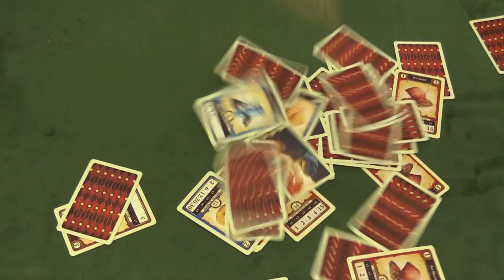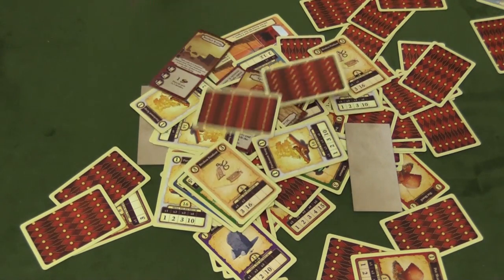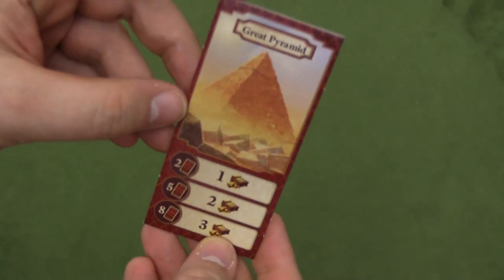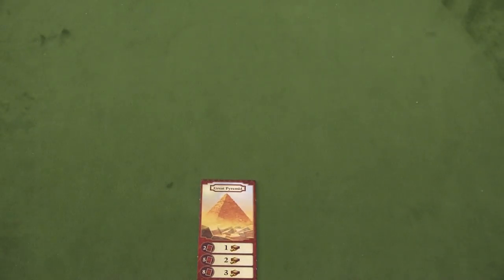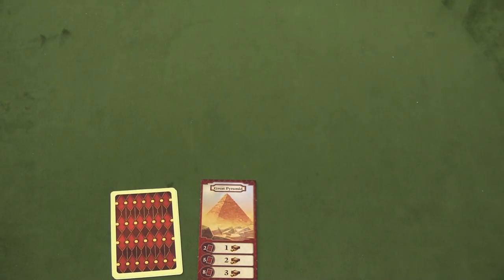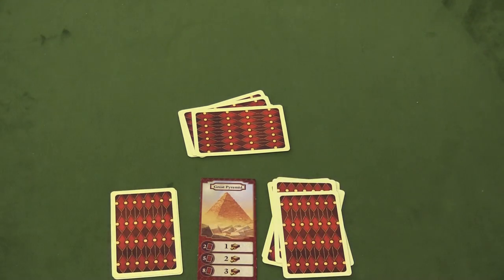Here's how the game plays. The first thing you'll do is pick a monument. You shuffle these and draw one of these monuments that you're going to be exploring. So let's say we draw the Great Pyramid. The Great Pyramid has three chambers in it, and in each of those chambers you're going to be placing some cards drawn from this deck of treasure cards. Maybe two there, then five here, and then the next one has eight cards.